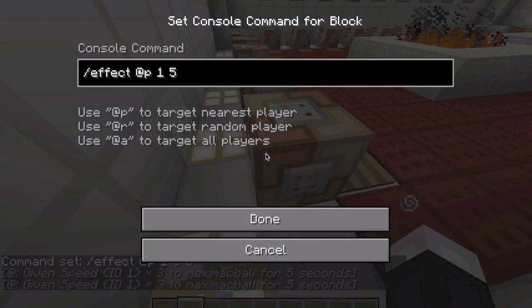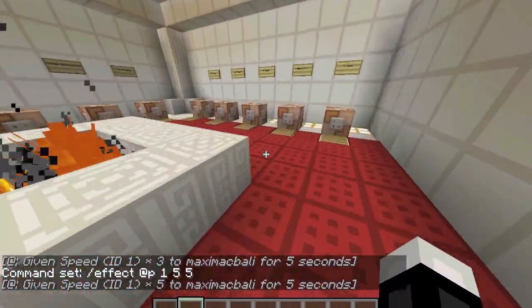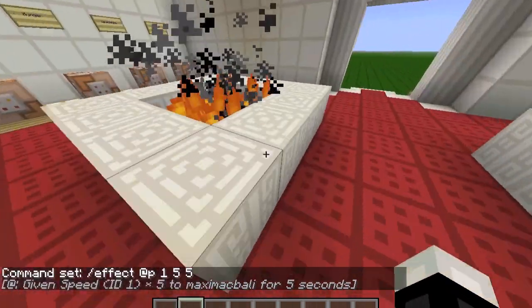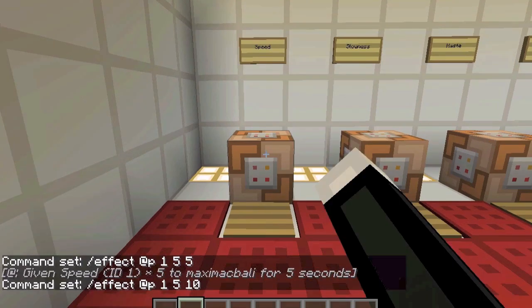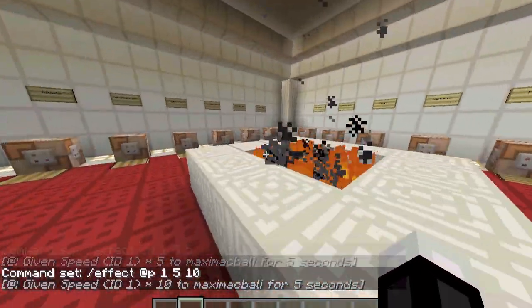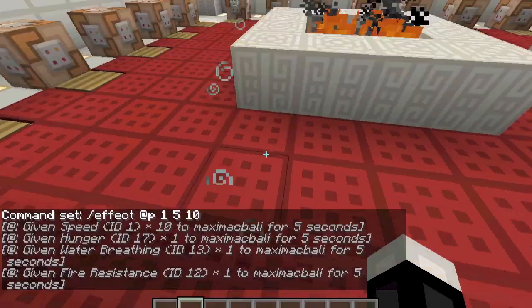So if I put the strength at five, I'll be running relatively fast — and this is just walking, by the way. And if I change this to 10, as you can see, there's a way bigger difference in speed.